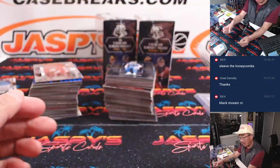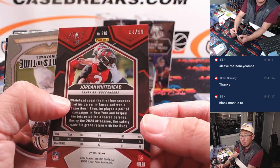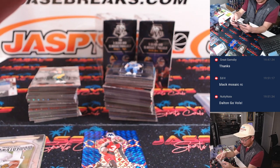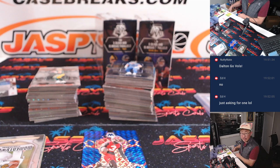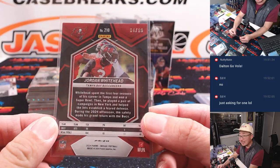Aiden O'Connell back off his thumb injury — he's going to be making a start on Friday for my Raiders. Hopefully keep the tank going. There's Jordan Whitehead to 99. Was there a black mosaic rookie card? Nate's a Tennessee guy — he probably knows all about Dalton Knecht.